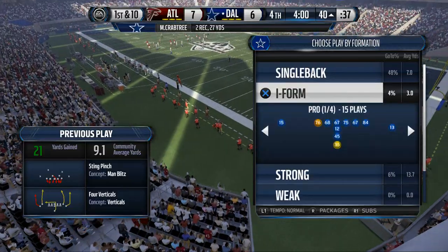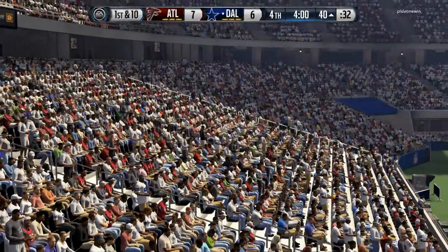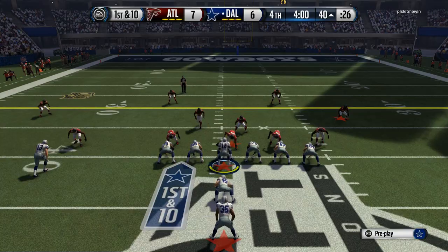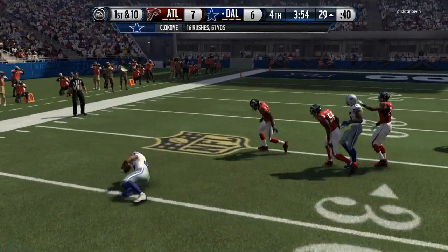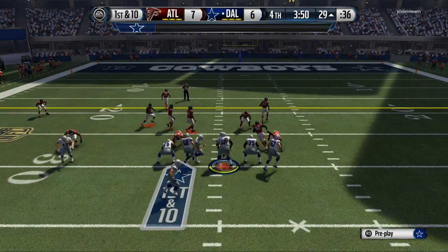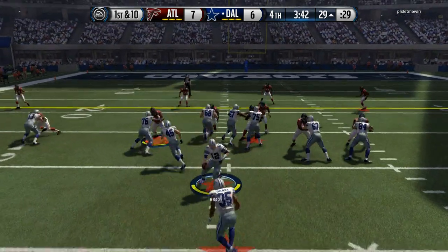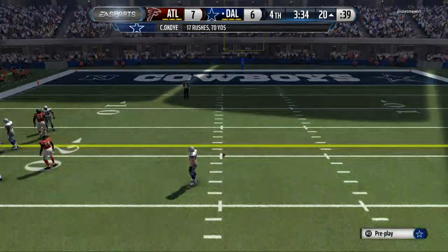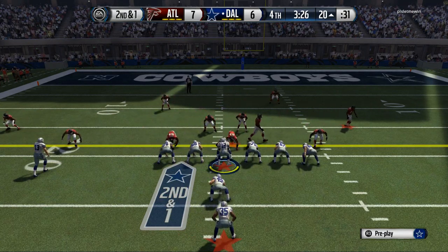Lobbing it up for Crabtree — what a catch by Crabtree! A very pretty throw by Brady and Crabtree makes a big-time play in a big-time moment to get us a first and ten. We've had some trouble with the ace twins and really need the running game to work. Coming out in the I-form for more of a power-based running system — a big run for Okoye, breaking through finally. Late in the game, running from the I-form is the key. You have to be patient in your offensive running system and use your truck rating right before you get hit.